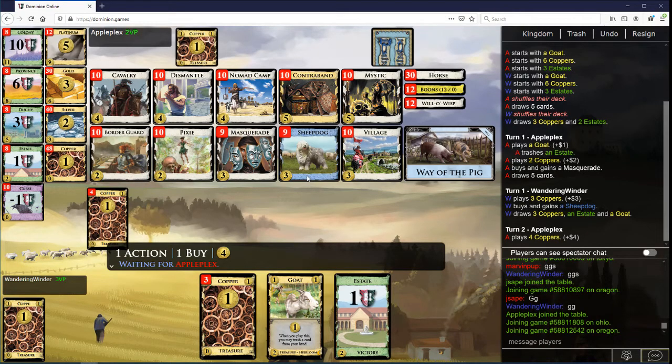I just think the Sheepdog is doing a lot for you here, and the Masquerade is not doing nothing, but it doesn't do enough, I think. We'll see how it turns out. Would I rather have Pixies or Border Guards? I think Pixies.